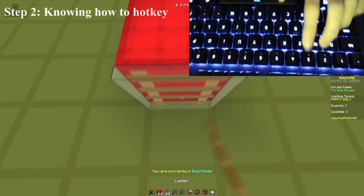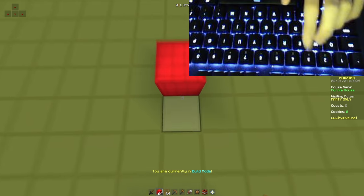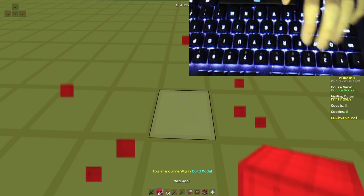The second step is knowing how to hotkey and not use your scroll wheel. Hotkeying is important because you need to switch to your ladders after placing a block as fast as possible.